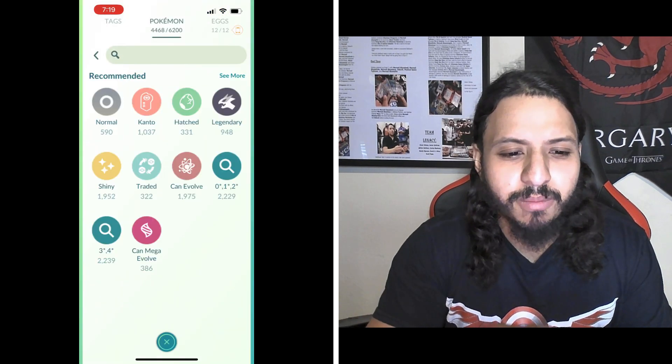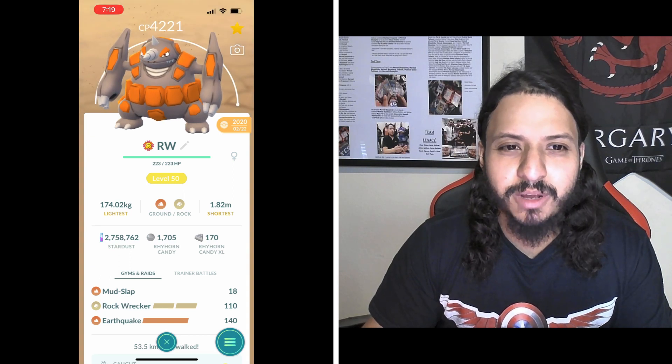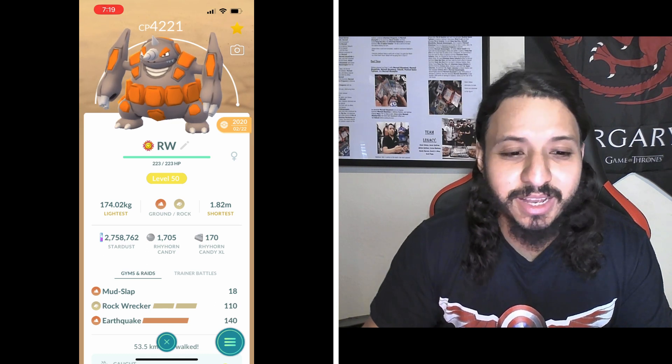Number eight is Rhyperior with Mud Slap and Earthquake. I gave Rhyperior the slight edge over Garchomp because its rock typing helps it double resist Gunk Shot and Sludge Bomb, and it's still gonna single resist Rock Slide and Power Gem. I didn't even know rock resisted poison — I had no idea.